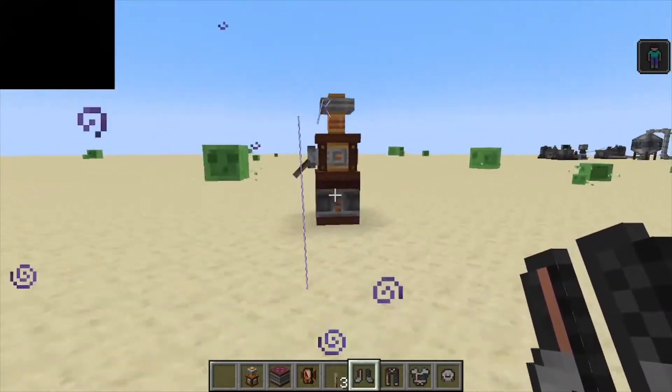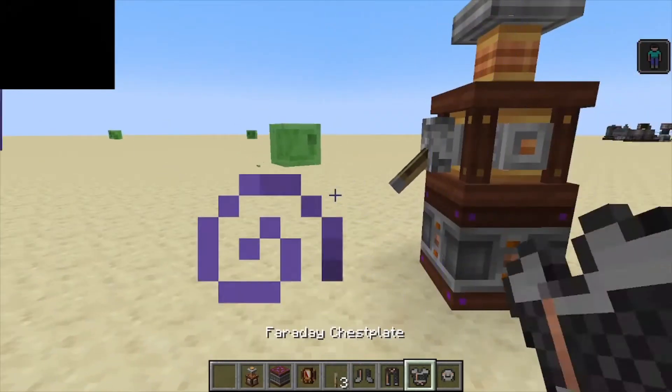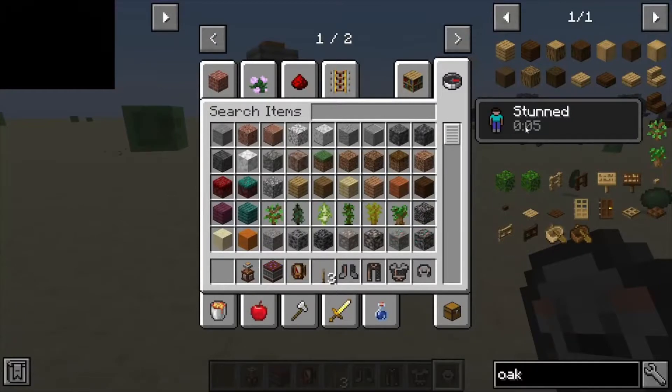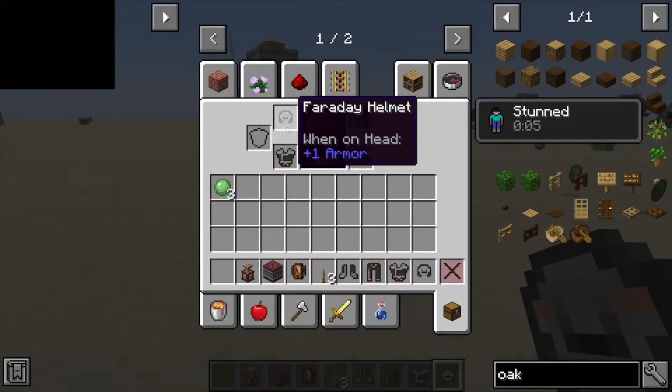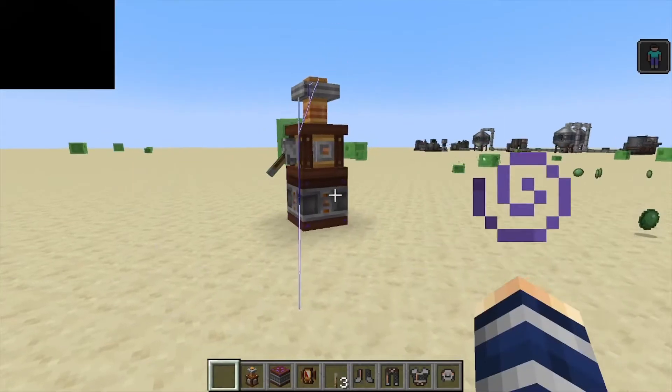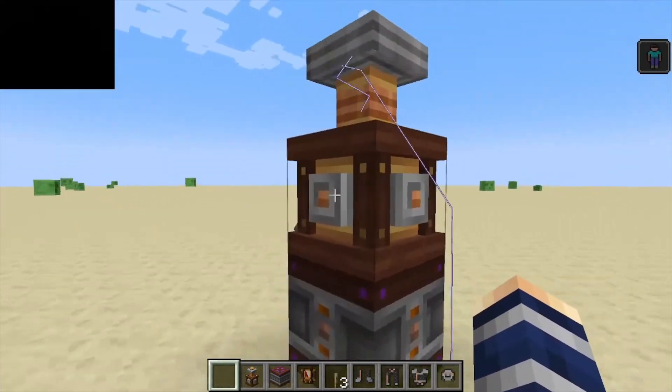Now to walk around these Tesla Coils without actually getting damaged — it will still kind of shock you — but if you throw on the Faraday armor as a full set in low power mode, it's going to allow you to walk near this without being shocked.